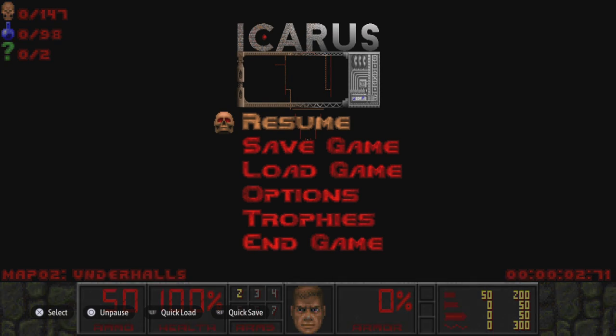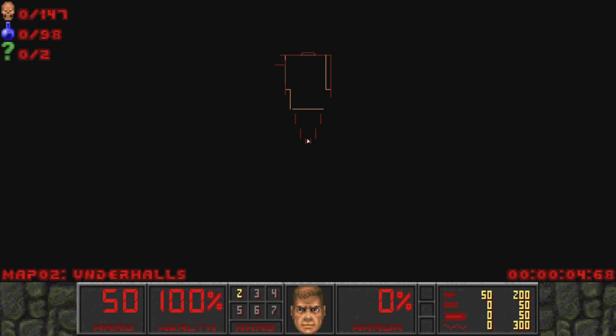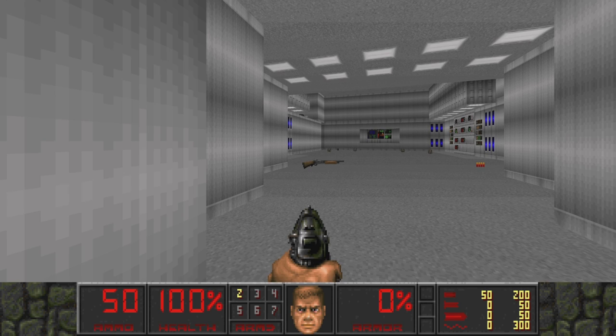Before we do anything, there is a disclaimer with this one: we attempted the live stream earlier this morning but the wife came home from work and got caught on stream, so that had to be thrown away. This is not a blind playthrough - we didn't get all the way through the level but got a pretty good chunk into it. We have 147 kills, 98 items, and two secrets to find.